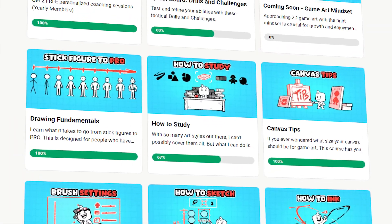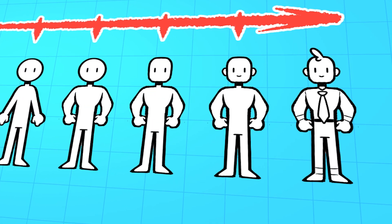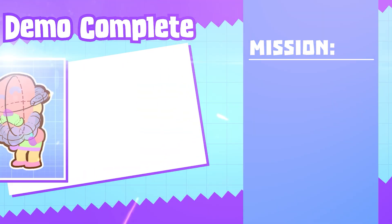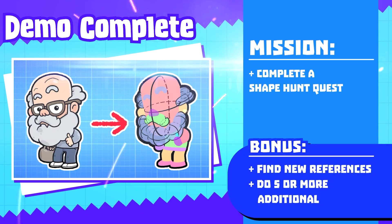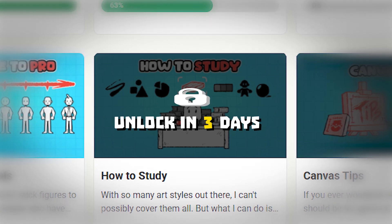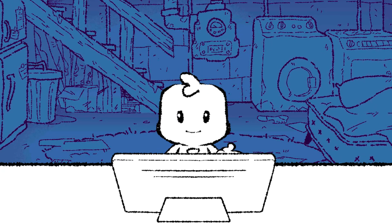Inside the program is a series of courses and assignments. The courses will teach you everything it takes to go from stick figures to professional game art. The assignments are fun, unique challenges designed to test and reinforce what you learned inside the courses. Content will be unlocked on a schedule to help you stay focused and avoid getting overwhelmed, giving you time to practice and apply what you've learned.